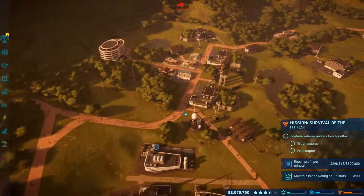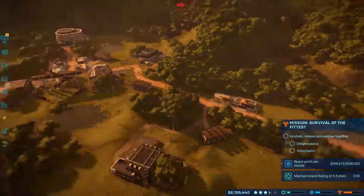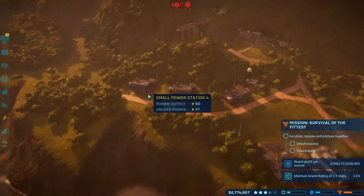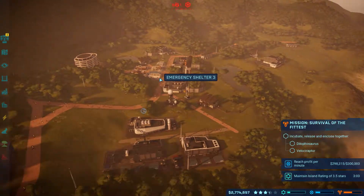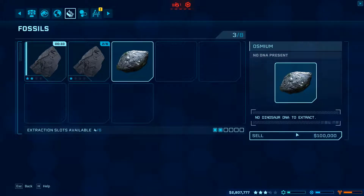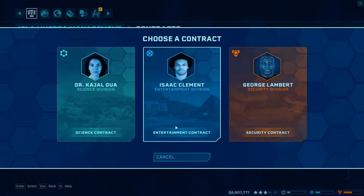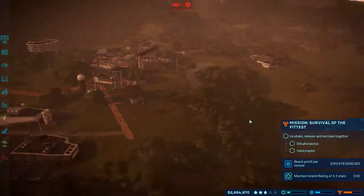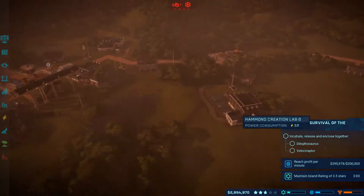I've been thinking about what I can do with these power stations — maybe something along the back here, but that might ruin the aesthetic of the trees. The next thing for me is to focus on getting the velociraptor thing going for the security division, and just keep on with the contracts. A contract just landed — I need to get 3.5 stars, which means I need more dinosaurs. Profit goes up, needs more dinosaurs.